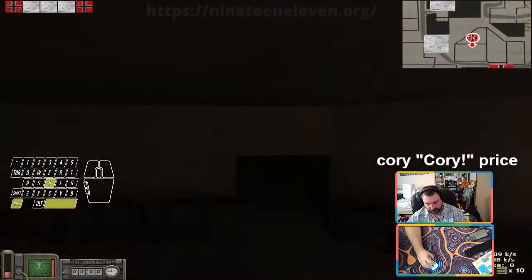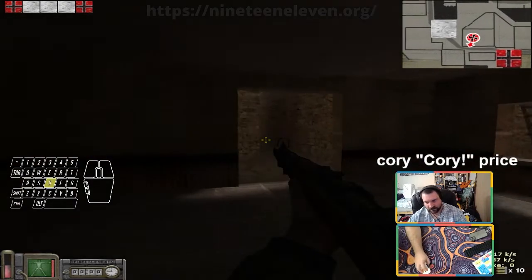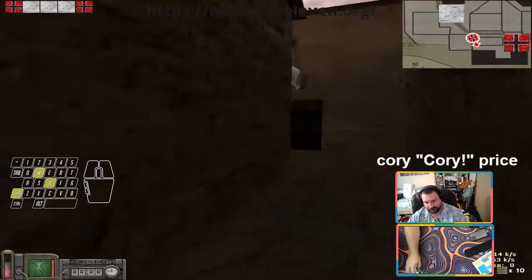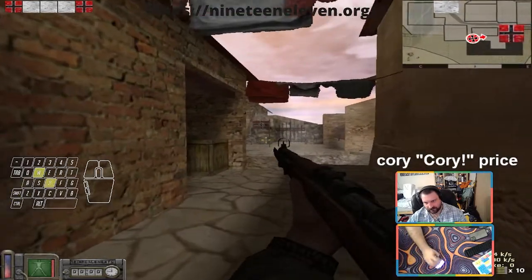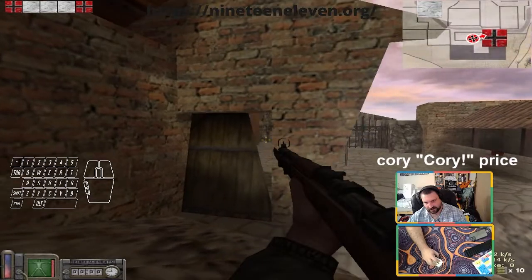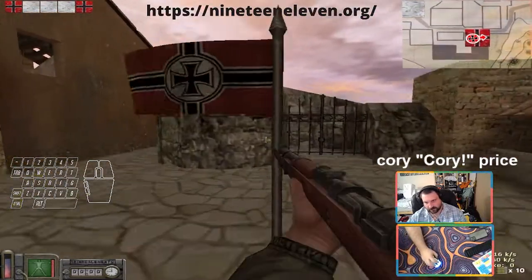You can go through here, creep your way into pizza, harass the laundry area or their first. Come into laundry, kill everybody here, kill everybody here, push up — there's another spot people hide in, you've got to check this area — go cap the first.